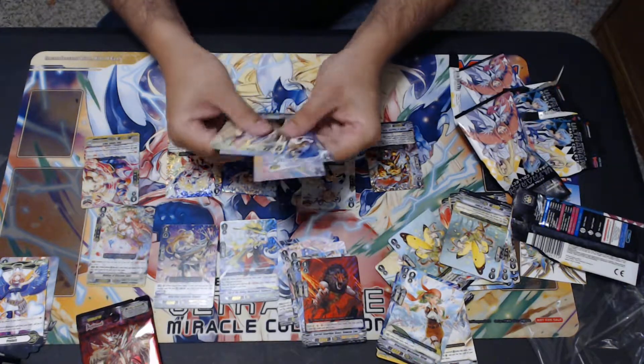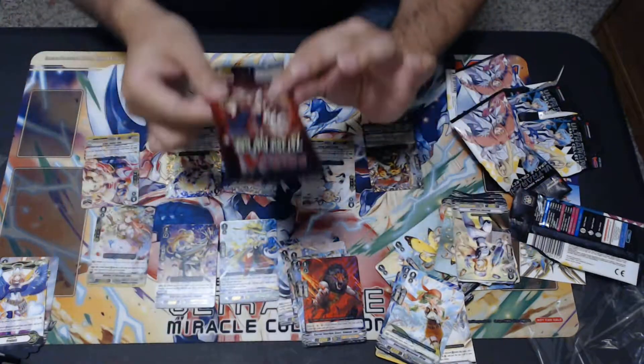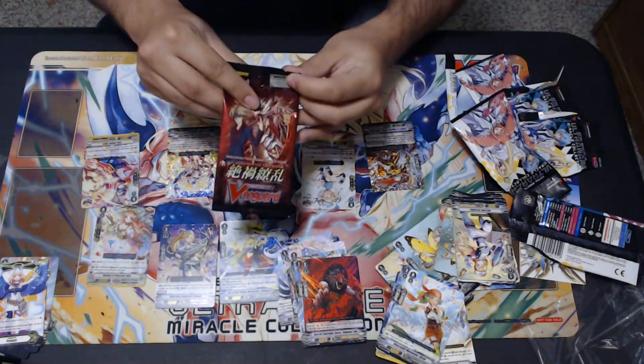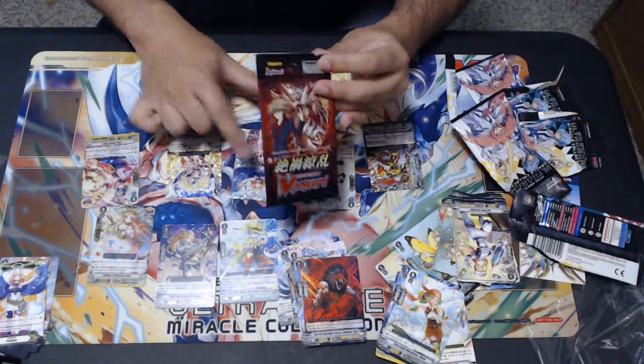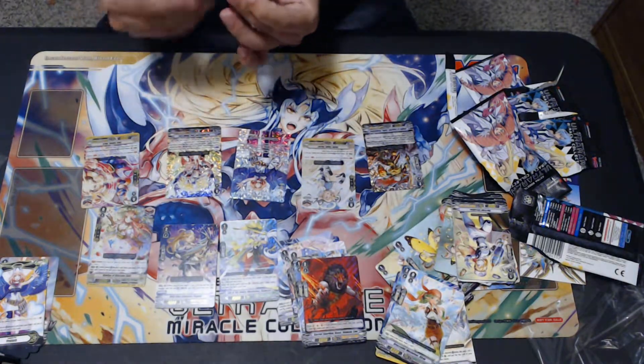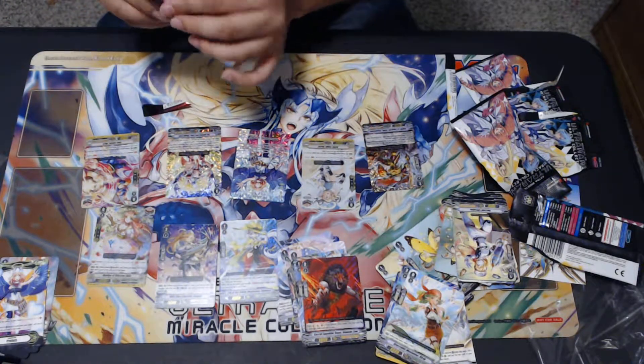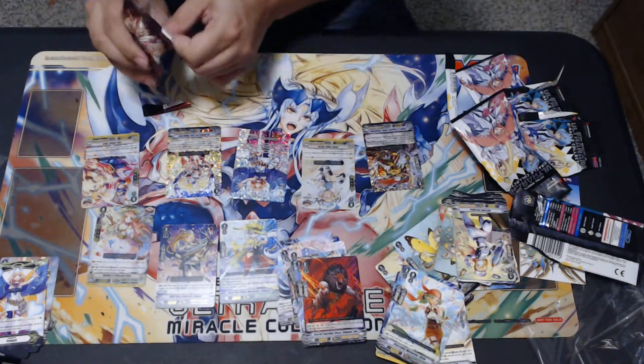So that's it — two URs. Let's go ahead and open that bonus pack. It can't get any more than the fact that you got a UR, so I guess SP OG Chaos Breaker, everyone. I don't even know if it comes in that set — I think it does. Yeah, SP — the original Chaos Breaker is SP in this set.